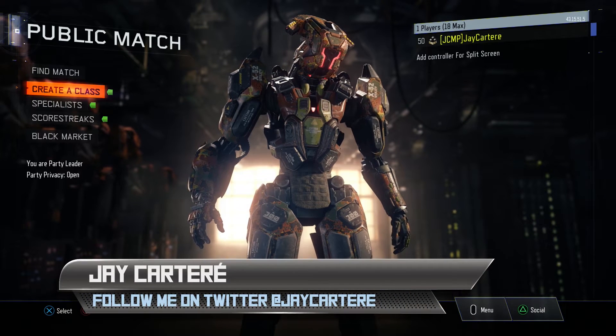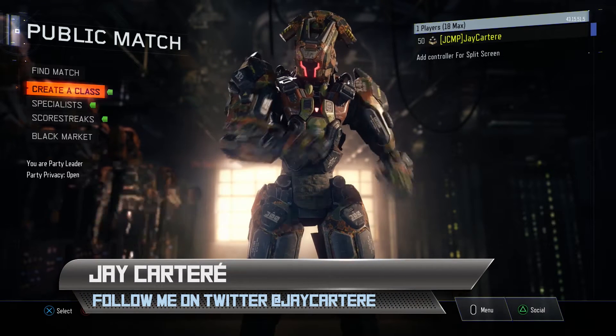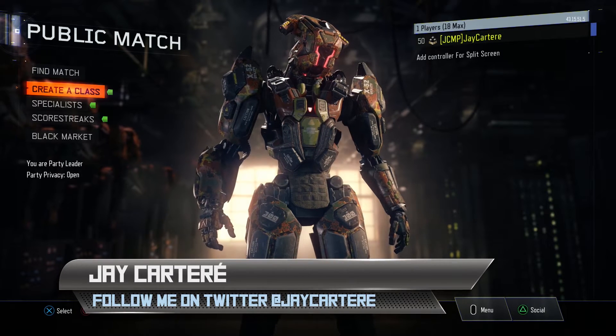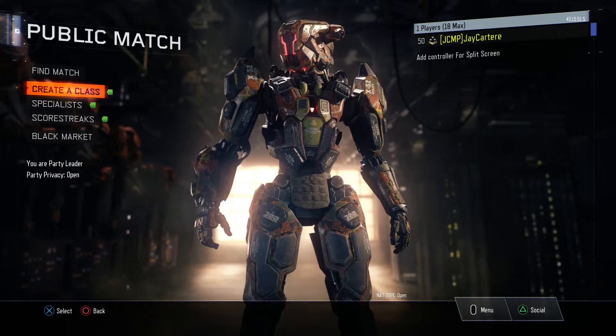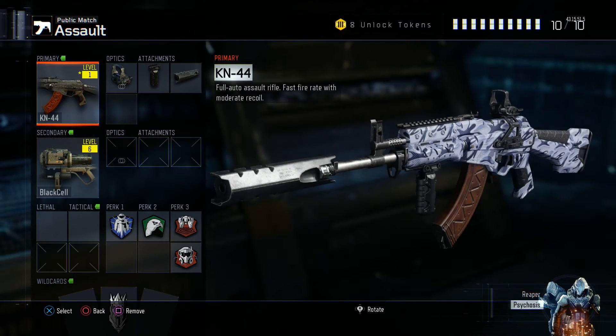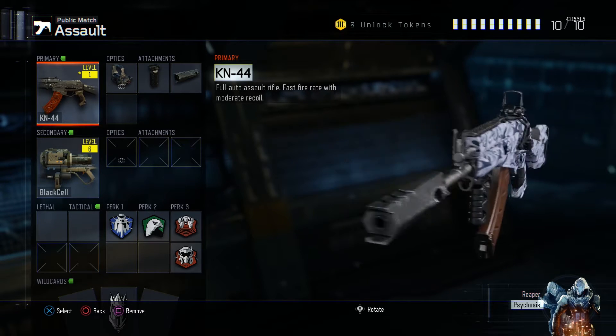What's going on guys, I'm Jcart Ray and in this video I'm going to be showing you my class setup for the KN44 in Call of Duty Black Ops 3. Let's get into it — let's go into Create a Class, into my assault class setup. Here we've got the KN44 with a snow camo on it called Snow Job.